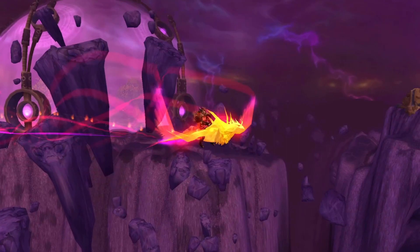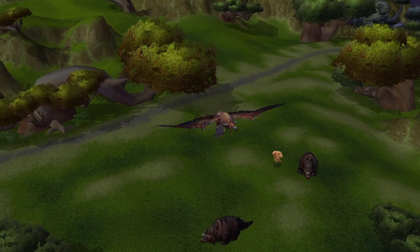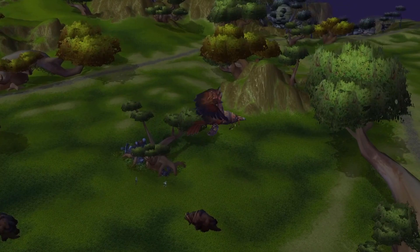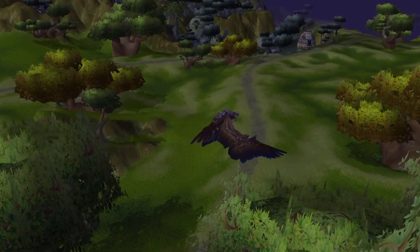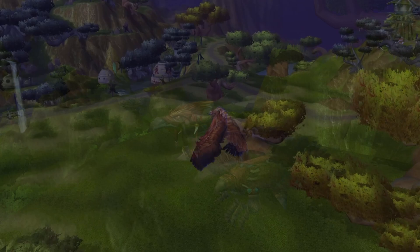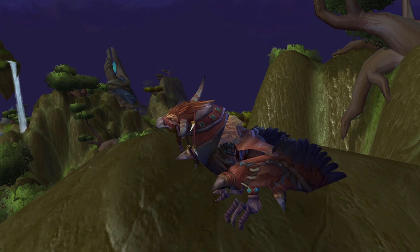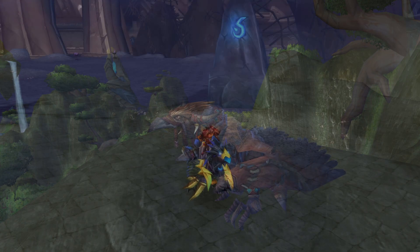That covers all the mounts in at launch — let's move on to ones added in patches. Flight Form — not a mount, but related. Druids can learn Flight Form at level 68; they don't need to wait until level 70 to fly. Regular Flight Form will be in at launch, but Epic Flight Form was added in patch 2.1 and included a cool quest line you had to complete before getting it. This will likely be in Phase 2 in Classic. Perks include being instant-cast and being the only class that can mount on the fly.